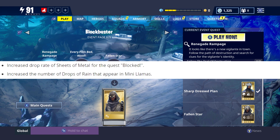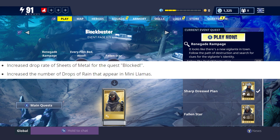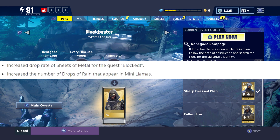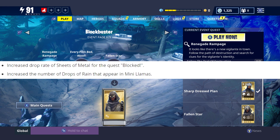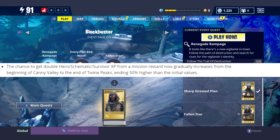If you haven't completed Part Two yet, you might be stuck on the Blocked mission. It's funny because it's called Blocked, but it'll increase the drops of sheet metal you get so you can progress a little bit faster. It also increased the drops of rain that appear in mini whamas, so if you're doing storm shield defenses, expect more drops of rain.